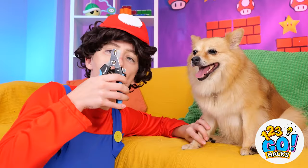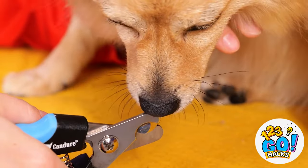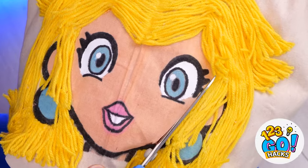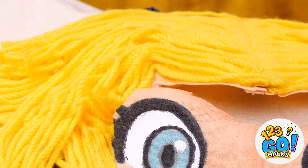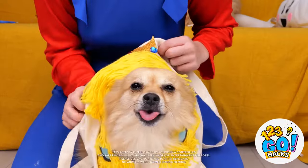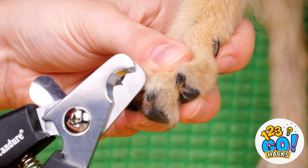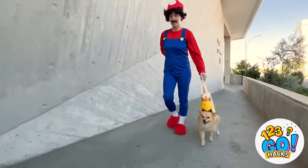Now it's time for a little manicure. It helps if you keep still. You're not supposed to lick it. Maybe Princess Peach can help. She just needs a little makeover. Now make some slits on the back. Time to hang up that pup. Now those paws will stay nice and steady. And it's great for walks too.